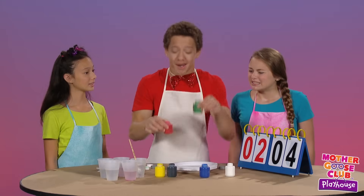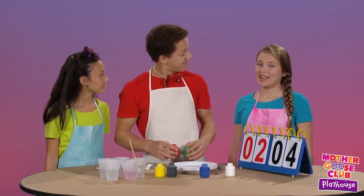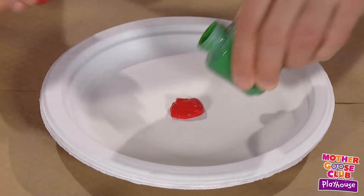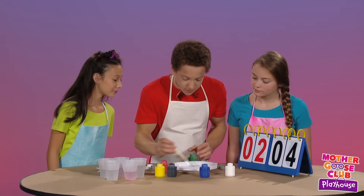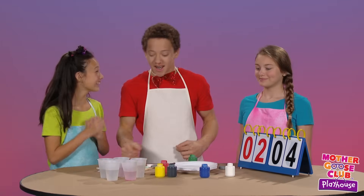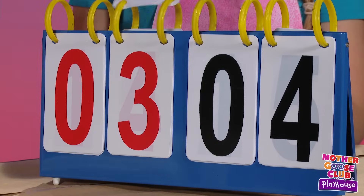For our next and last mixture, we'll see what color we make when we mix red and green. I think we'll make brown. I think we'll make pink. Well, let's find out. Some red, some green. It is brown! Yay! You get a point, Gianna. Thank you. Good job, good job.